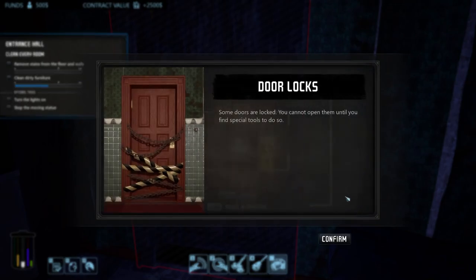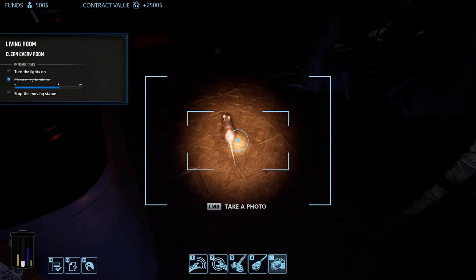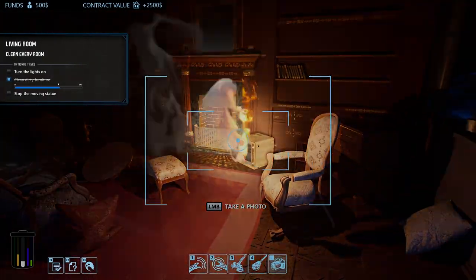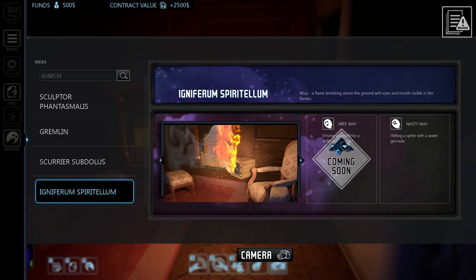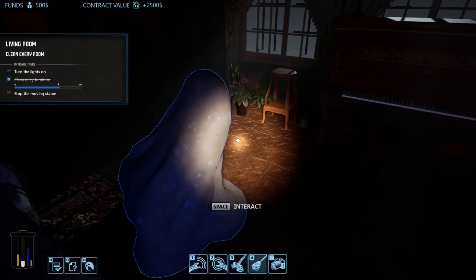Some doors are locked — you cannot open them until you find a specialized tool. Rats everywhere! Use either the net launcher or the trap tools to catch them. By placing bait on top of the trap you can lure them right into it. A nice way — nothing. Hitting a sprite with a water grenade. A what? A water grenade? What the hell is a water grenade?